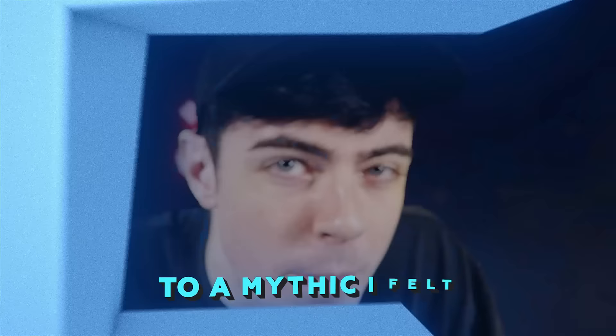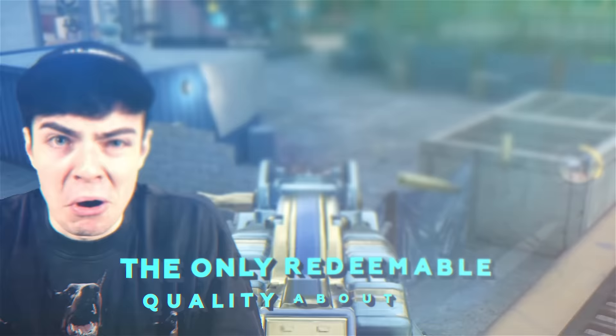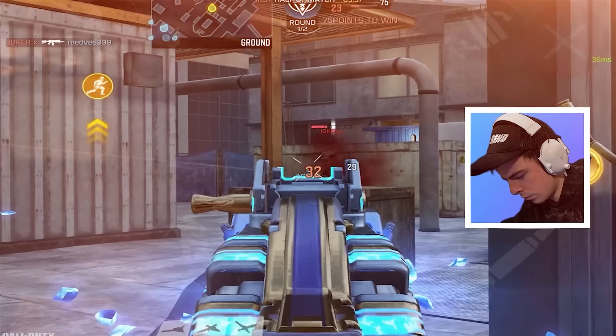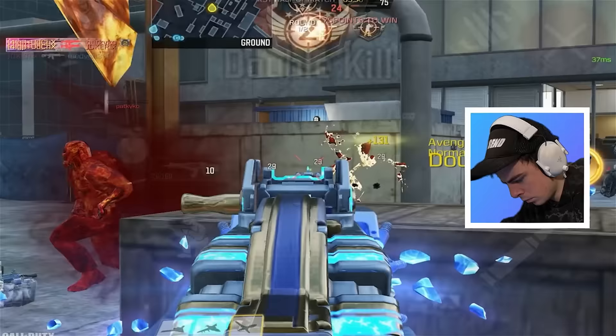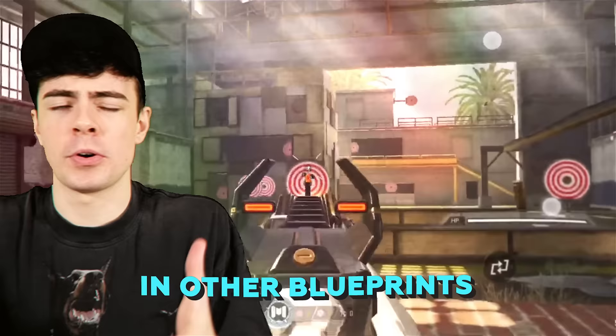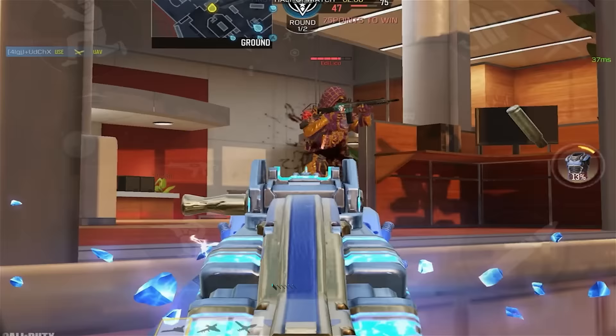You're now stepping down to a mythic I felt was lackluster at most, the Peacekeepers. This thing should honestly just be kept in a museum or in the ground with all the other ancient artifacts. The only redeemable quality about this is its banging iron sight, but every mythic gets a good iron sight, and there are better ones and other blueprints of this weapon anyway. Bland, boring, and basic — this thing should have been a legendary.